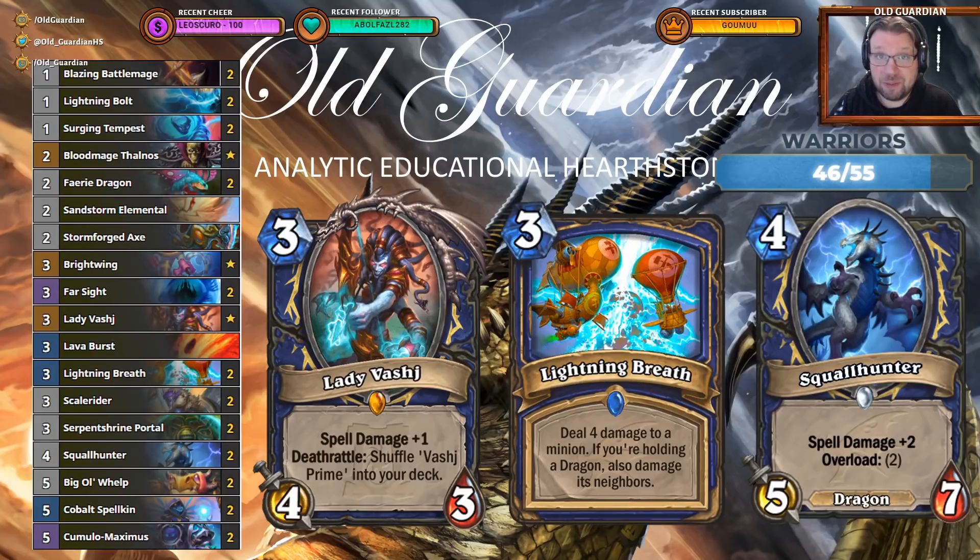This one is Yakushimitsu's Dragon Overload Shaman. The idea is to make use of the various powerful dragon synergies, such as the criminally underplayed Lightning Breath, which is just such a phenomenal card, but it's so hard to build a shaman deck with dragons.